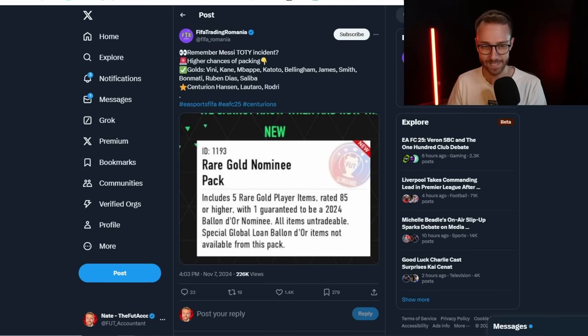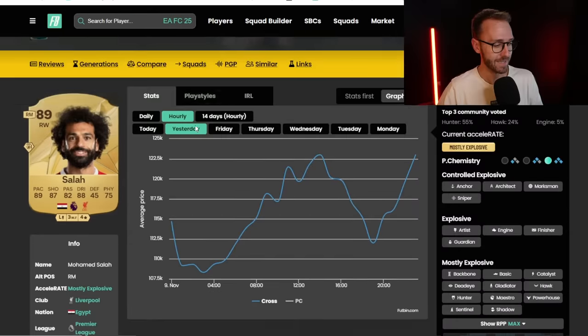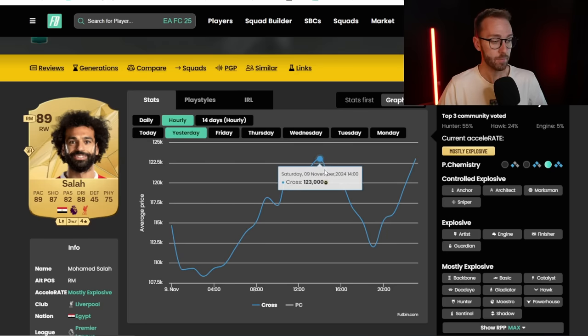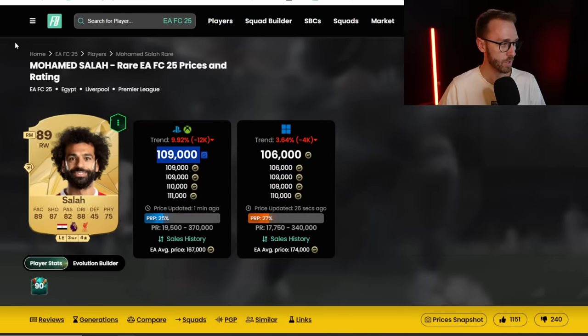I'm curious about this pack and it hasn't dropped yet - that's why I'm still talking about it. It's kind of some impending danger, and I'm hoping it drops today because if this drops today plus the icon pack, we could have a nice market dip to pick up some cards in. Cards are really low still. Look at Salah - 109,000 coins. On Friday he went from 170 down to 100K, then rose up to 120, went down to 112, back up to 120 after content, and now here he is at 109 again.